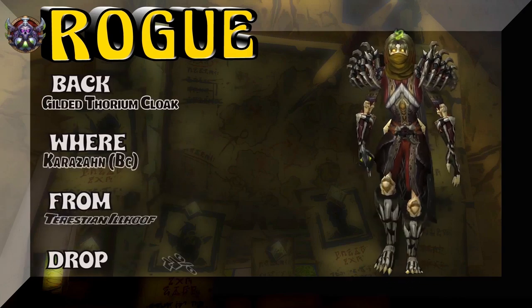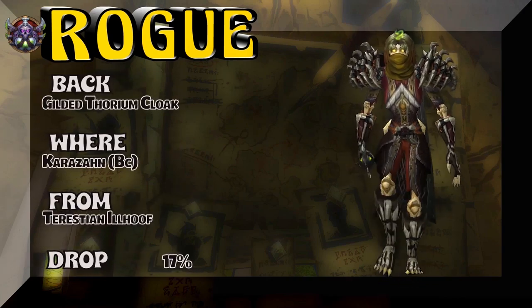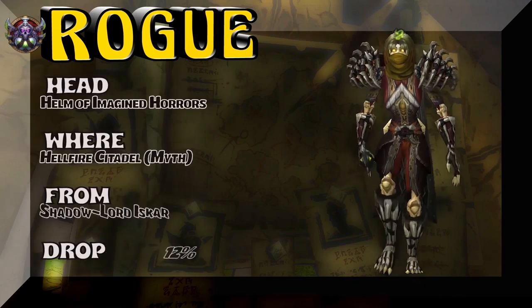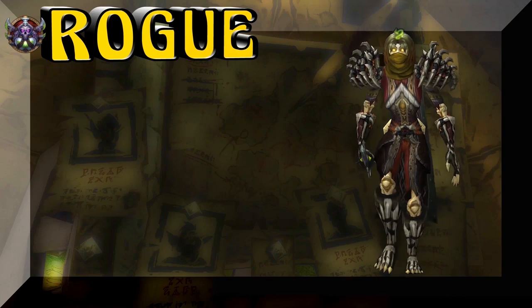And we have a Lady Undead showing the Gilded Thorium Cloak — Karazhan BC version. Terestian Illhoof is the boss, and you've got about a 17% chance of getting that cape. And the Head — Helm of Imagined Horrors, Hellfire Citadel Mythic. Shadowlord Iskar — 12% drop rate.